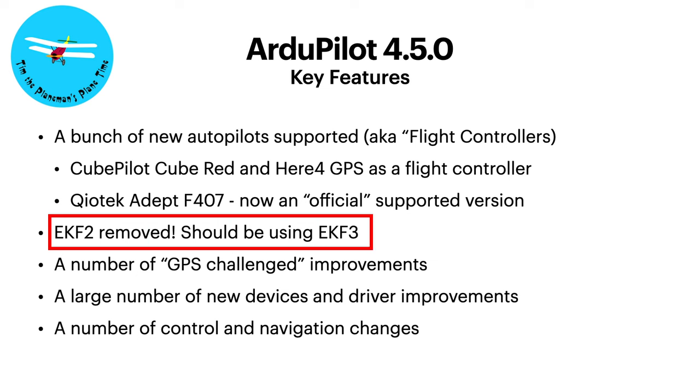EKF2 by default has been removed from 4.5.0, and everybody should be using EKF3. EKF3 is enhanced Kalman filter capability that basically keeps planes flying. There's a lot of advanced mathematics and calculations happening continuously while a plane or quad is flying through the air. EKF3 is very capable and can produce very smooth and stable flying aircraft. EKF2 is removed.